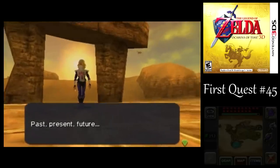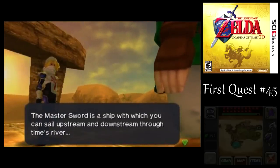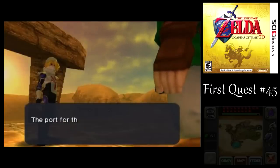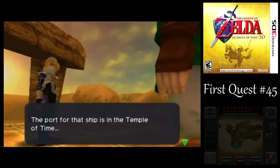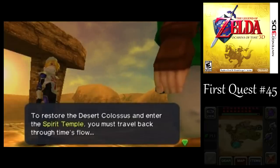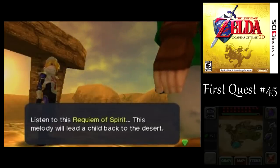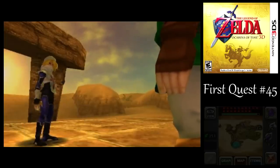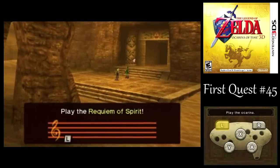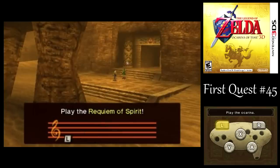How did you even get here? You've got your own Lens of Truth? Maybe you've been here before — I mean, you do have all the warp songs. This dungeon requires you to do things both as Young Link and Adult Link. I like that myself — having to go back and forth to solve puzzles. They don't make you do it too much. You just go back, do the one Child Link section, come back here, do the Adult Link stuff, and move on with life.